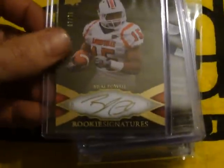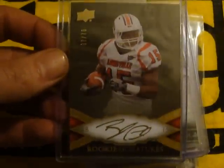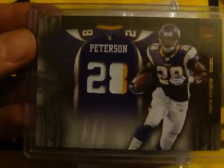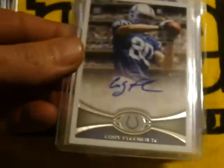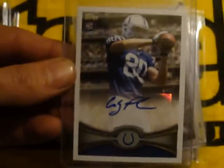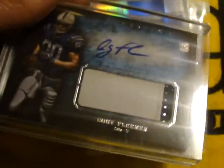Last stack here. Belial Pau, Exquisite. This AP two-color out of 10 — pretty nice. It's Colby Flaner, it's a short print from this year's Topps. Another Flaner — seem to get a lot of him. TY Hilton.